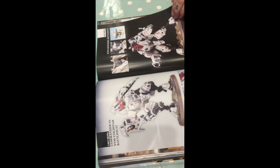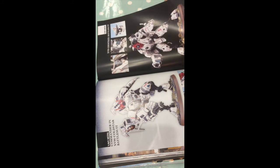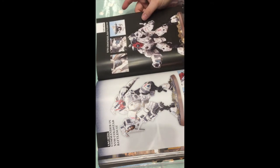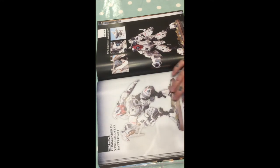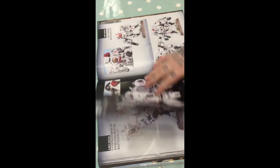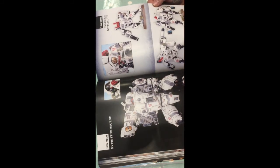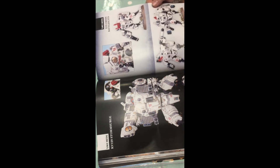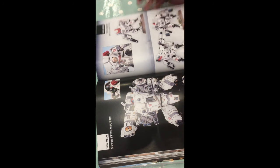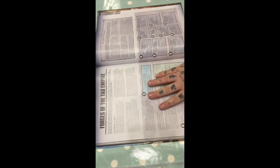Gorgeous new models. I'm really impressed with how they've recast the Fire Warriors. Even though they look the same, they're not — they're far better, far more detailed. Ghost Keel: absolutely stunning. Commander in Cold Star Battlesuit — again, gorgeous model, well worth the extra money. All the Crisis Battlesuits have also been redone with all new parts and different bits on the sprues. Storm Surge obviously is absolutely gorgeous as well.